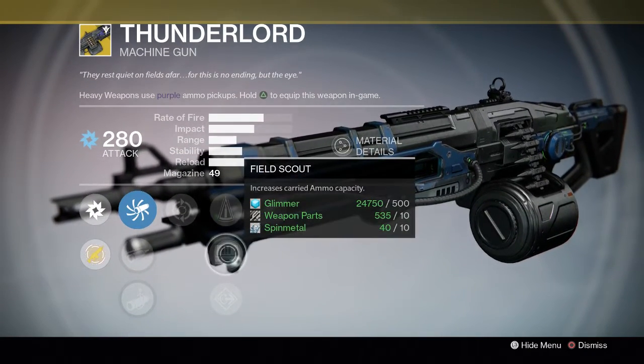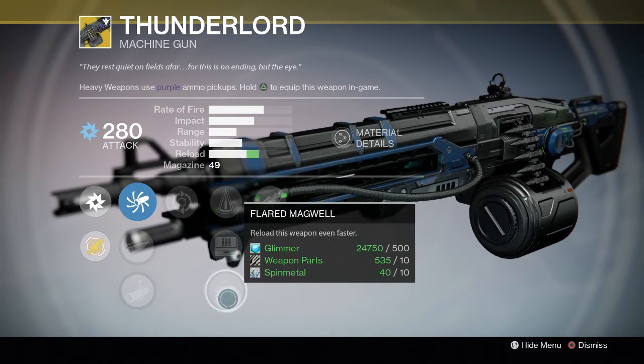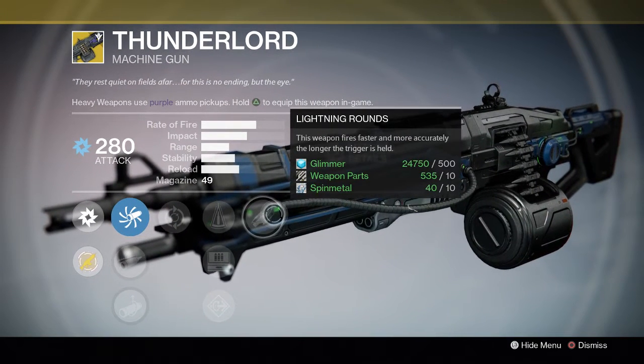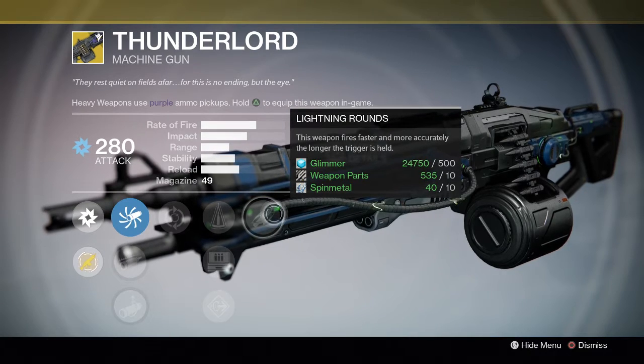We've got Perfect Balance, Field Scout, Increased Carried Ammo Capacity, and Flared Magwell — reload this weapon even faster. All these perks in the middle are pretty good. I usually go with Perfect Balance and Lightning Rounds. The main perk: this weapon fires faster and more accurately the longer the trigger is held.